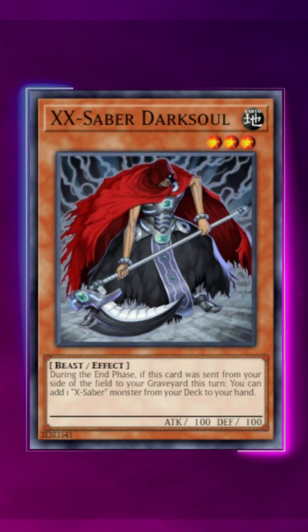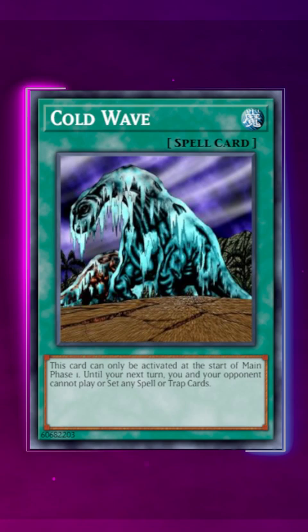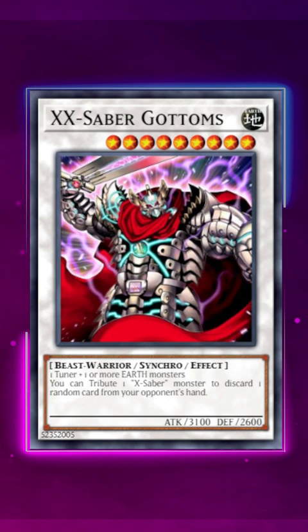You were able to use cards like Rescue Cat to special summon out a bunch of your X-Sabers and then drop an XX-Saber Faultroll, which allowed you to also play cards like Cold Wave to stun your opponent. And from there, you could proceed to synchro off with cards like XX-Saber Hyunlei to pop your opponent's back row, as well as XX-Saber Gottoms to start looping your opponent's hand.